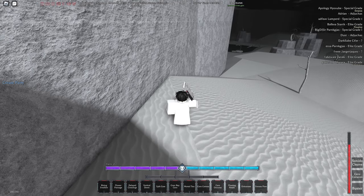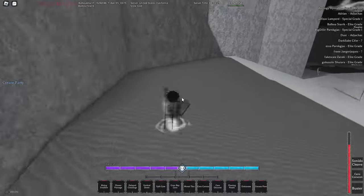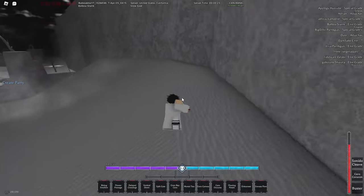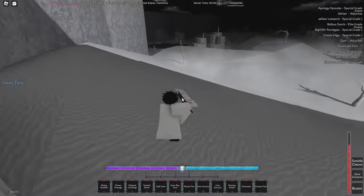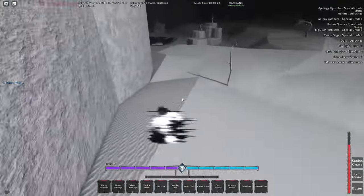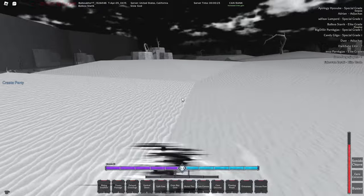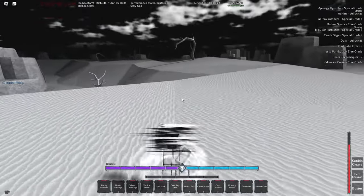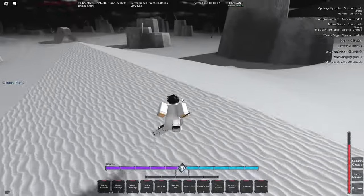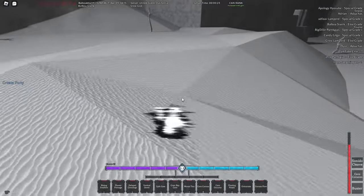For Soul Reaper weapons, the number one recommendation is the new Longsword — the new crit for it is really really good. Katana is also excellent. Both of those have amazing crits, especially if you pair them with something like Peter. Dagger is a solid third option as well. As a Soul Reaper there are a lot of usable weapons, but the two I recommend the most are definitely Katana and Longsword. It's largely personal preference beyond that.